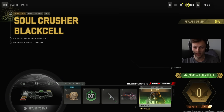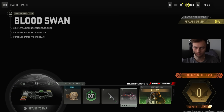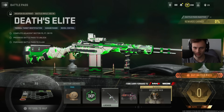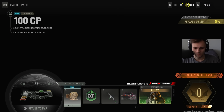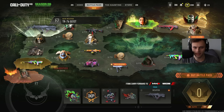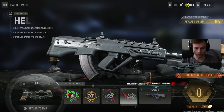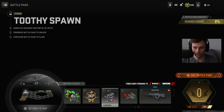Now F6: we have the Soul Crusher base skin and the Black Cell version as well, pretty cool. A TAV Blood Swan — interesting — the green colorway is actually fire. Double XP 30 minutes and cop points. Then F7 features another free weapon: the TR76 Geist, pretty cool.